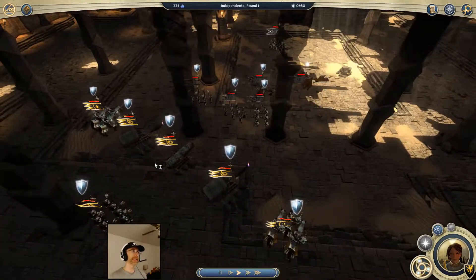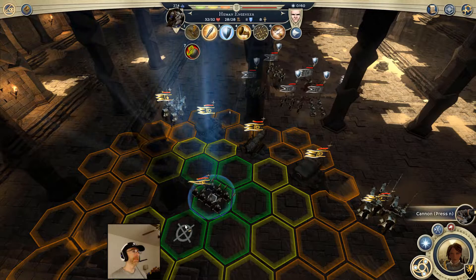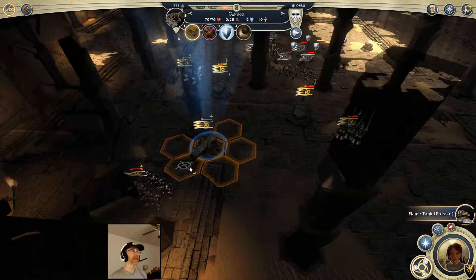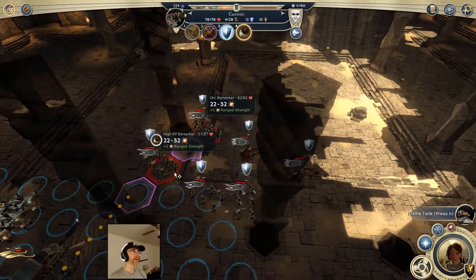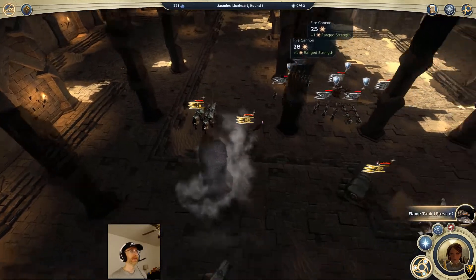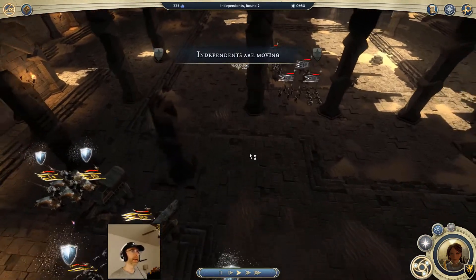The flame tanks cannot shoot on turn one unless reloaded by an engineer. So the general rule of thumb here is run away and give the flame tanks time to warm up. I'm gonna back the human engineer off and let's see - that berserker can really move, so I need to go way back and hit the berserker so it will also hit the manticore rider behind. It's all about giving those flame tanks time to get ready to do their big AoEs.